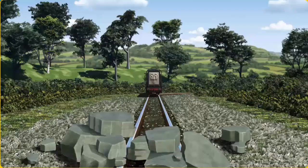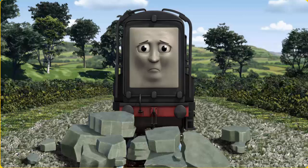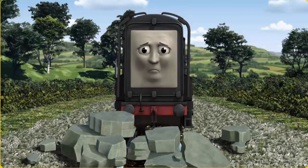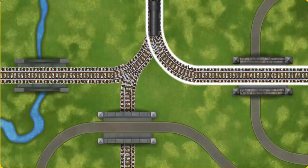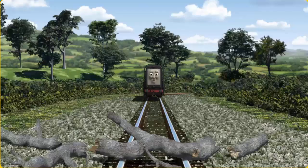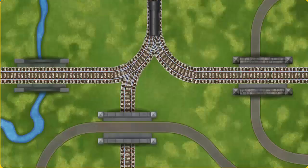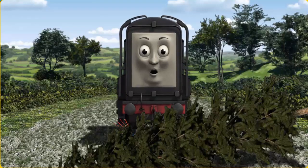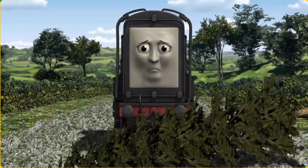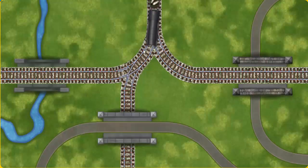Diesel set out for Farmer McCall's farm. Suddenly, the tracks were blocked. Diesel had to stop. He would have to go another way. Help Diesel find the track that goes under the bridge. Diesel was on the wrong track. He would have to go another way. Find the track that goes under the bridge. Show Diesel the track that goes under the bridge.